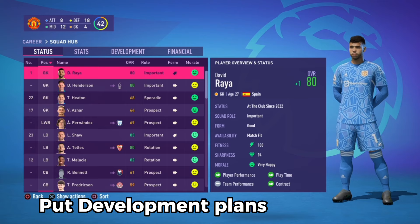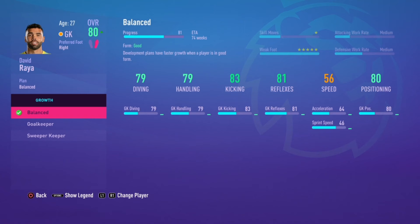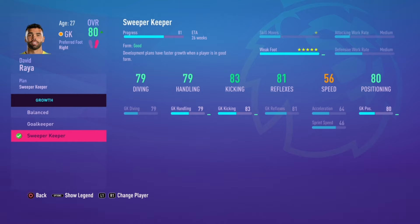Another tip: if you don't already do this, put development plans on players. What this does is it gradually increases the rating of the player. For example, if we look at David Rea here — he's on Balanced right now — I'm going to switch him to Sweeper Keeper.